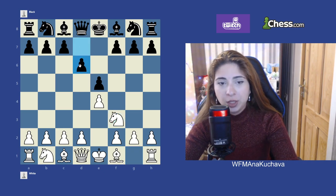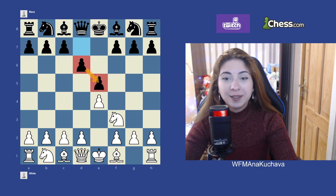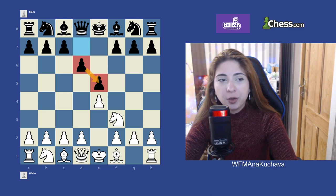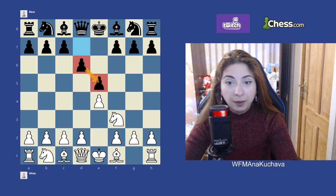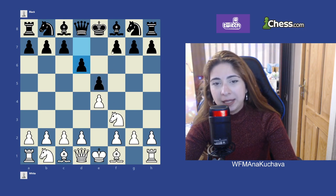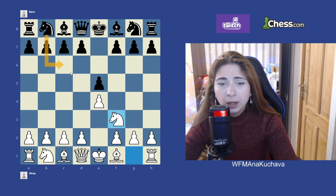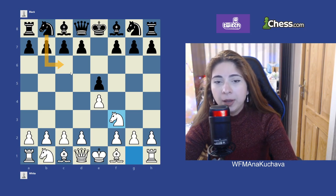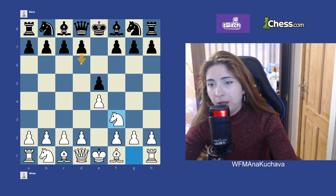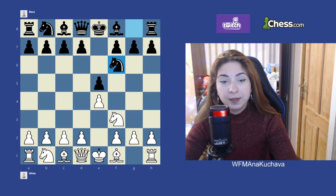One is the Philidor's Defense, which protects the central e5 pawn. The Philidor Defense is a really old and interesting opening, but nowadays it's less popular than others because it's a little bit passive — it blocks the bishop. That's why knight c6 is more popular right now, but it's still interesting and a lot of people play it.